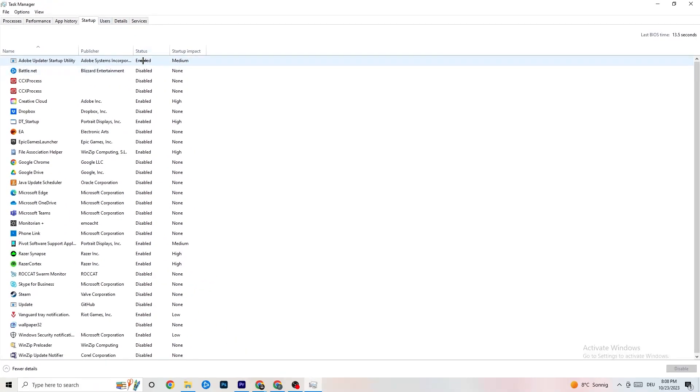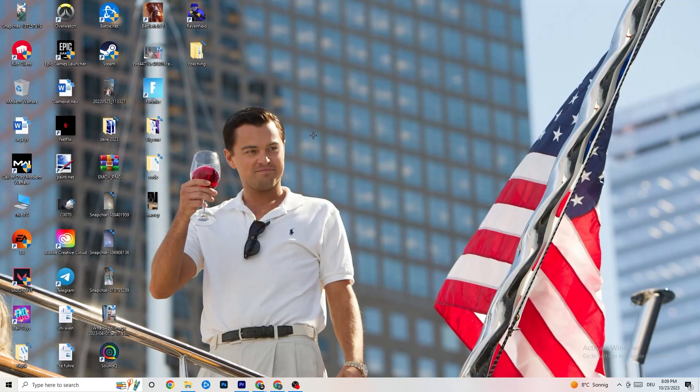Go to the 'Startup' tab in Task Manager. As you can see, I've disabled nearly everything. Disable every single program that is auto-starting in the background to decrease your GPU and CPU usage. Right-click each one and click 'Disable' for every program you don't need running at startup. Once you're finished, close Task Manager.